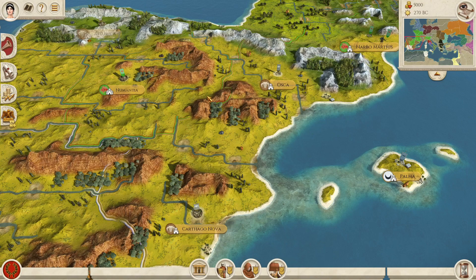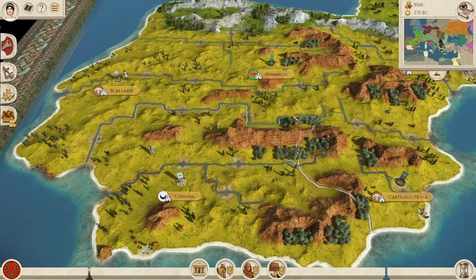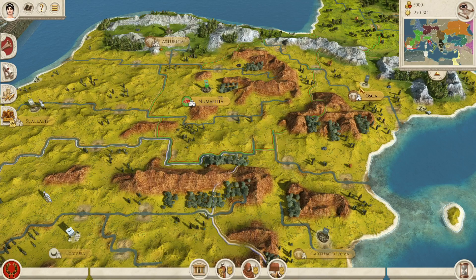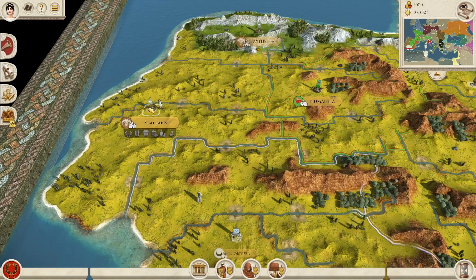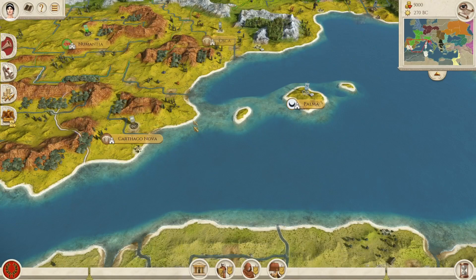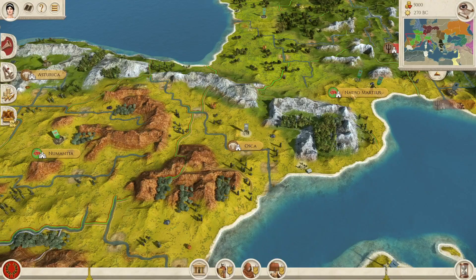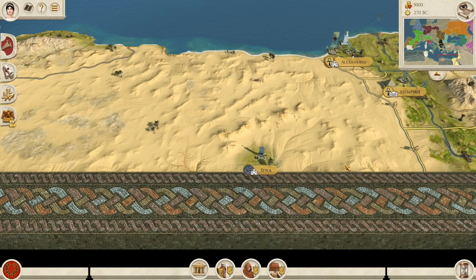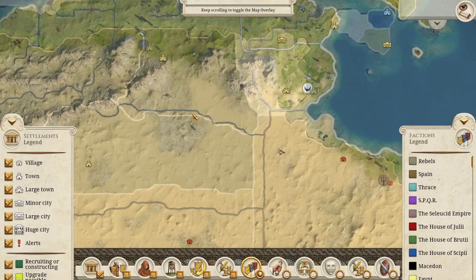Seeing a giant Germanic faction is bothersome, and seeing a huge Gaul is also bothersome. Gaul and Spain bother me the most of these amalgam factions. They bother me because they have territories that are not contiguous — and this goes for Numidia too. Spain, the faction, has Scalabis in the west, Asturica in the northwest, then a bunch of Gaul territory in the middle, then Asca in the east and Carthago Nova — which should be a Carthaginian colony at this point. And Numidia has Siwa way over by Egypt.